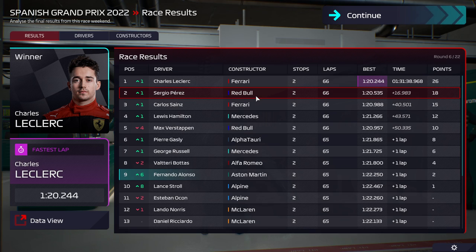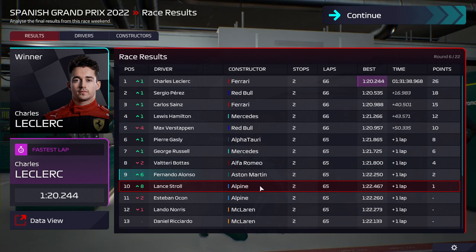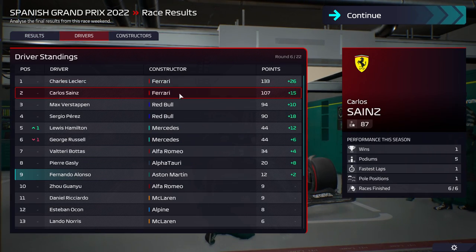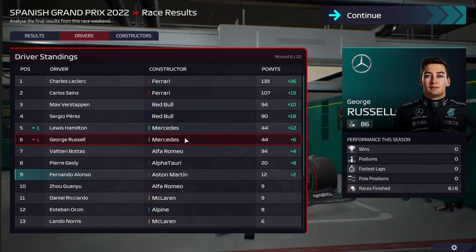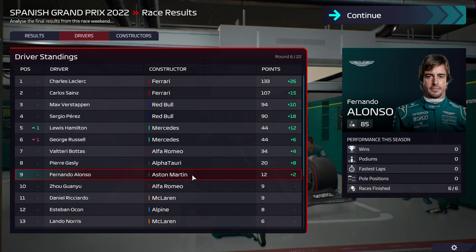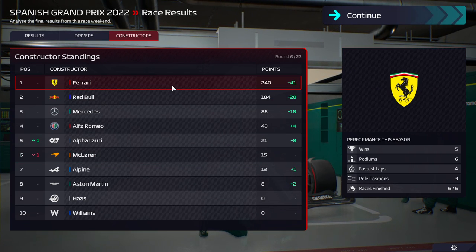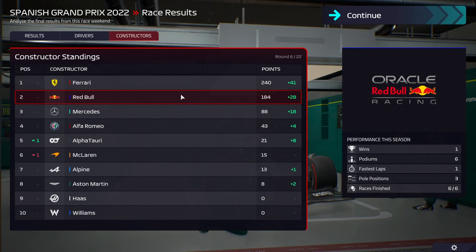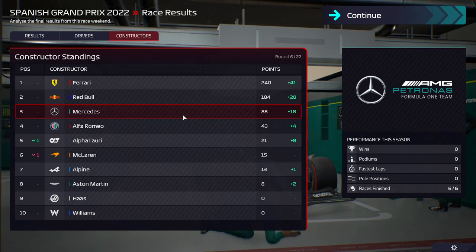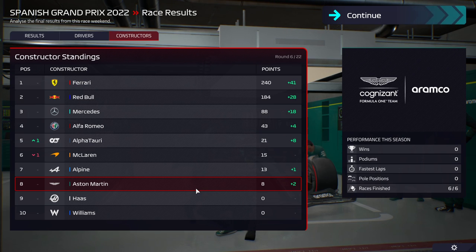Some other results: Ferrari 1-3, Red Bull 2-5, Mercedes 4-7, and then AlphaTauri, Alfa Romeo, and Alpine in the other scoring positions. Generally decent performance from the top three teams. In the drivers' championship, Ferrari is firmly in the lead, Red Bull 2nd, Mercedes 3rd-4th area. Hamilton moving up. Alonso still in 9th. Constructors: only change is AlphaTauri moving ahead of McLaren. Ferrari is taking a grip — almost 60 points ahead of Red Bull, and Red Bull almost 100 points ahead of Mercedes. The goal of this season is to finish 8th in constructors.